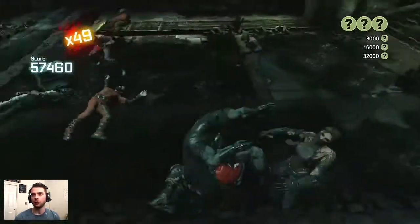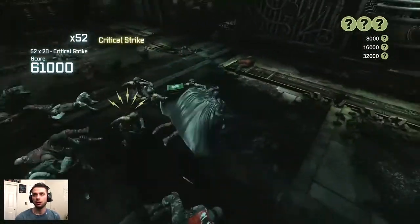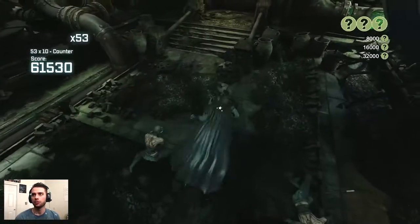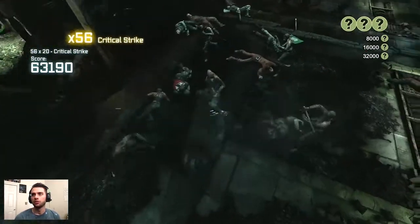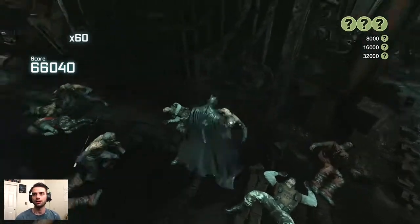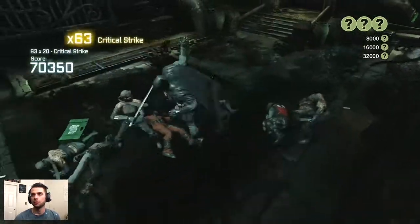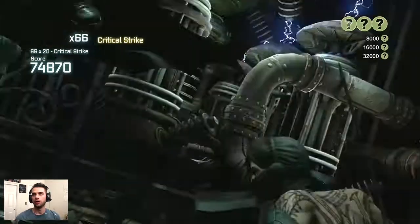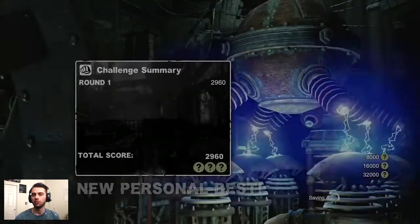We didn't do a gadget combo takedown there; instead we just used the KO-confirmed combo breaker. You'll notice I use the KO-confirmed combo breakers a lot on the ninjas because it guarantees their KO. The last ninja — two strikes and that pulled it off. That's Hell's Gate regular, got the perfect night rating on that as well.